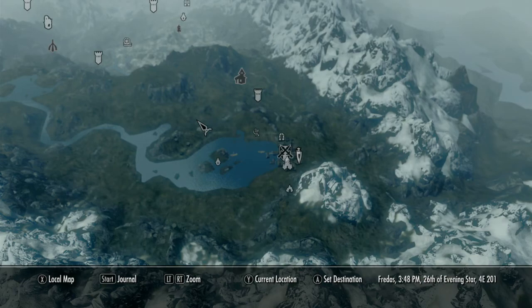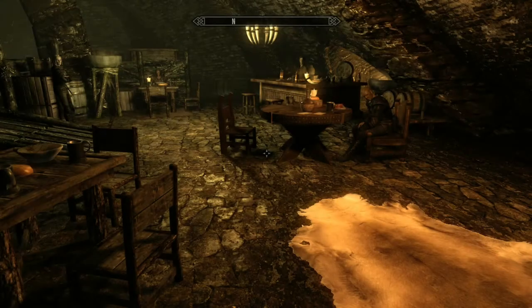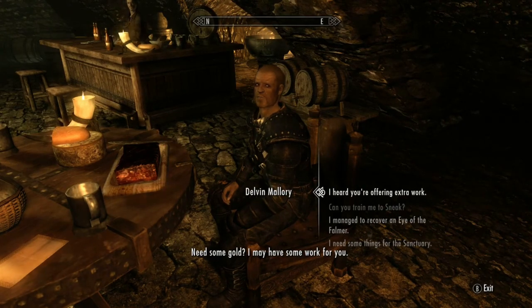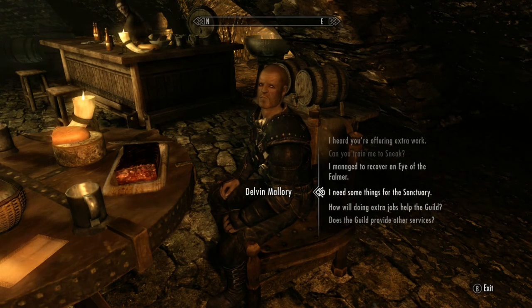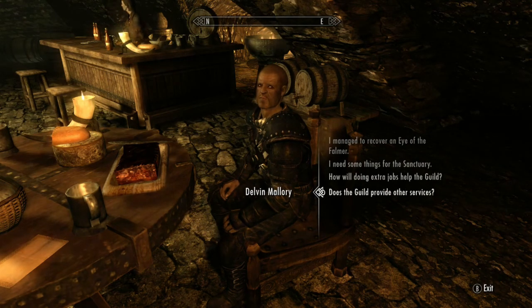You're going to want to be at the point in the Dark Brotherhood quest line where you go to the Dawnstar Sanctuary and move there. Once you've gotten that far, you're going to want to go to Riften and go to the Ragged Flagon, otherwise known as the Thieves Guild hangout. Once you've done that, you're going to want to say 'I need some things for the Sanctuary.'